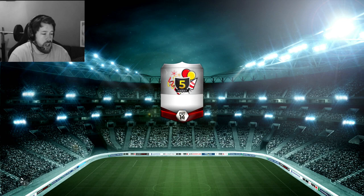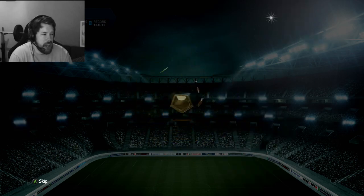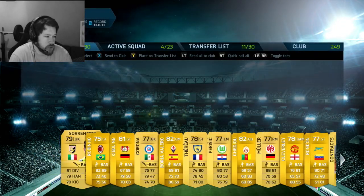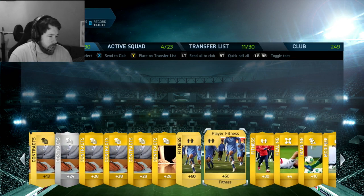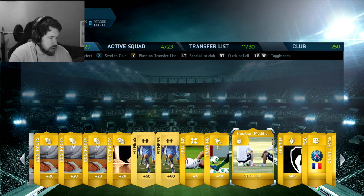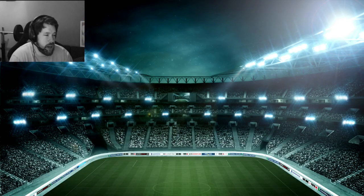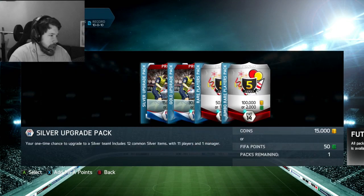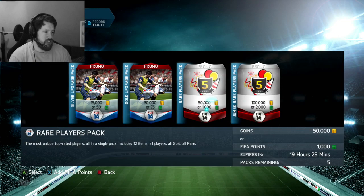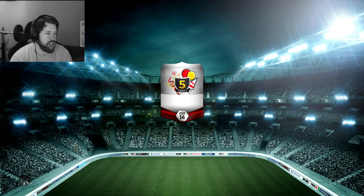On to the big boy packs — on to the packs that you all came for. The 700 FIFA point pack, the five 50k packs, and the 100k pack is going to be coming to a screen near you. We get Borja Valero, Robinho, Kiesling, Rondon, and Cleverley — a couple of fitness cards, training cards, a terrible modifier, PSG badge, and some crappy kits. That was a terrible pack that wasn't worth anything at all. So we've got the 50k packs — come on, let's get another in-form now. Five of these to go and then that 100,000 coin pack, which is what you all came to see.